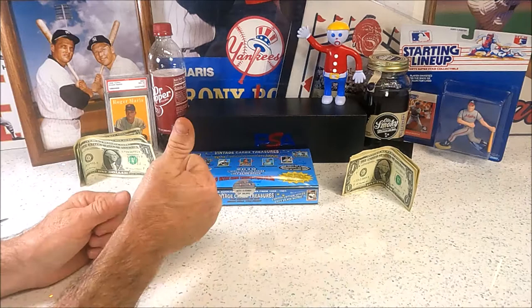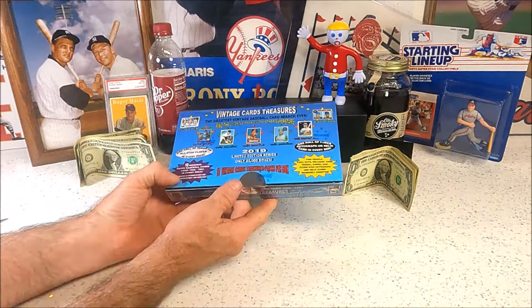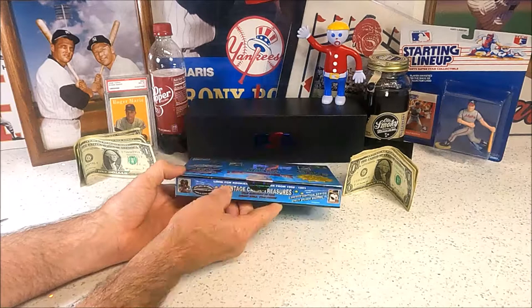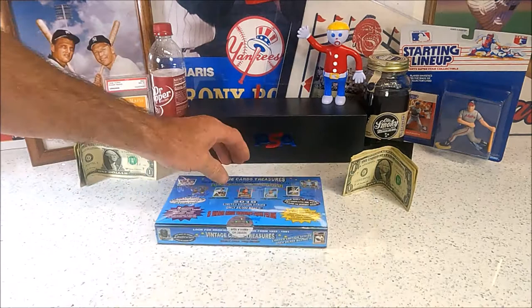Welcome back to another Cog Card Breaks video, guys. Snake and Rusty Nuts here. Today we got another box of Vintage Card Treasures to bust — 2019. You've seen us bust a ton of these and we love it. It's like our fifth box or something. We kind of struck out on the 2020 Universal Treasures Halloween box again, so we're looking for some better luck. We've got a higher number box too — 3,669 out of 25,000.